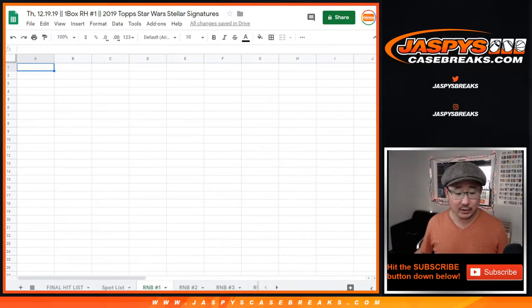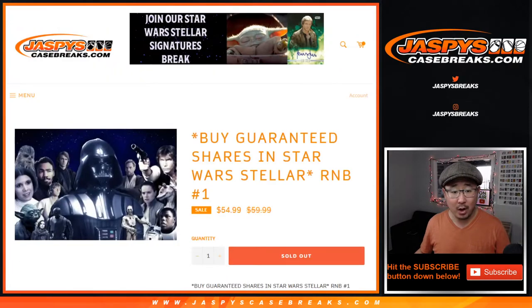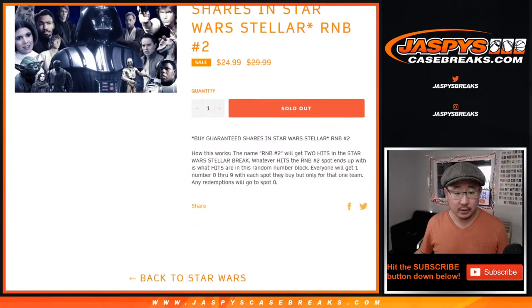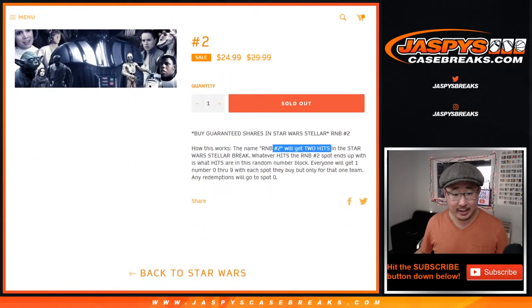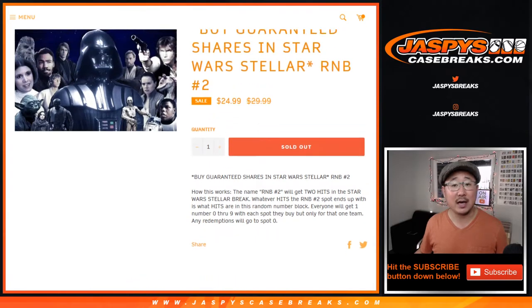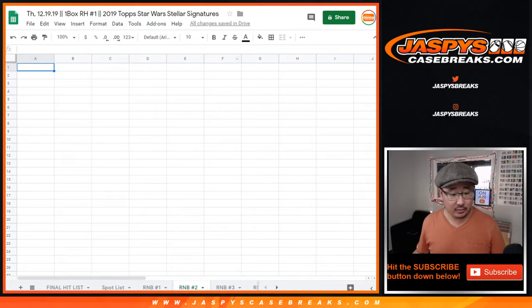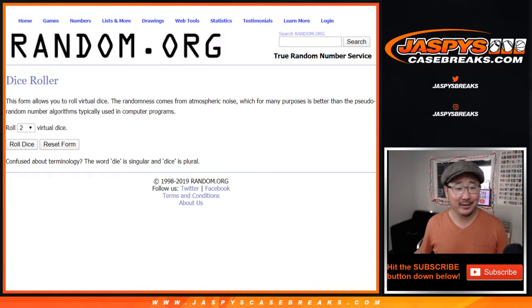We do have to do number blocks for number one and number two. Number block one was a little more expensive because it counts as four hits in Star Wars Stellar. Number block two will get two hits in Star Wars Stellar. And if you already won a spot, that's locked in — we're not taking that away from you, Steve Olsen.